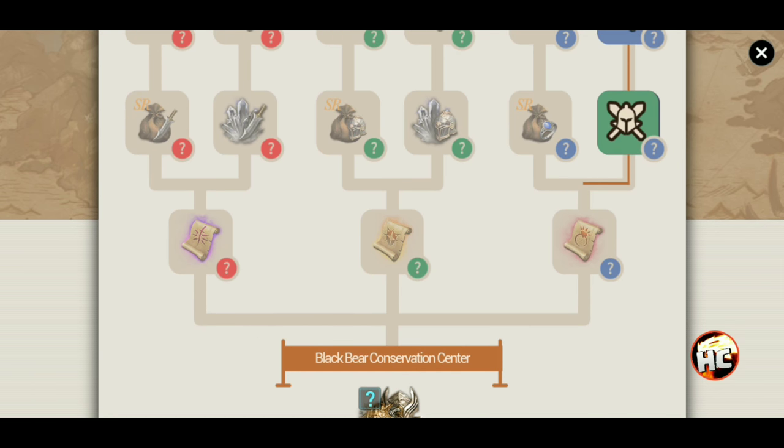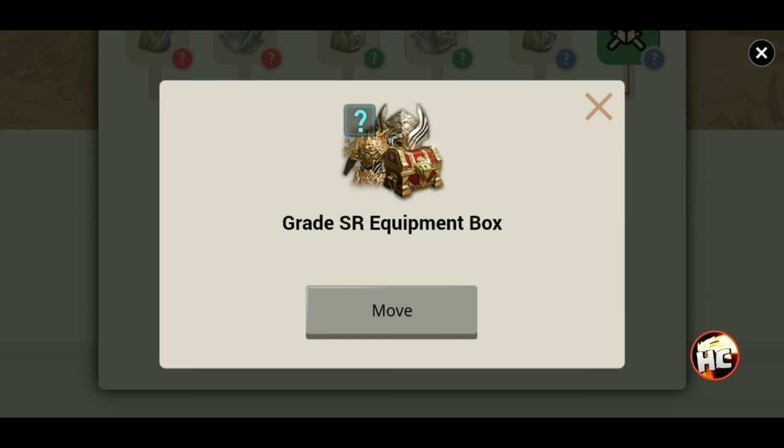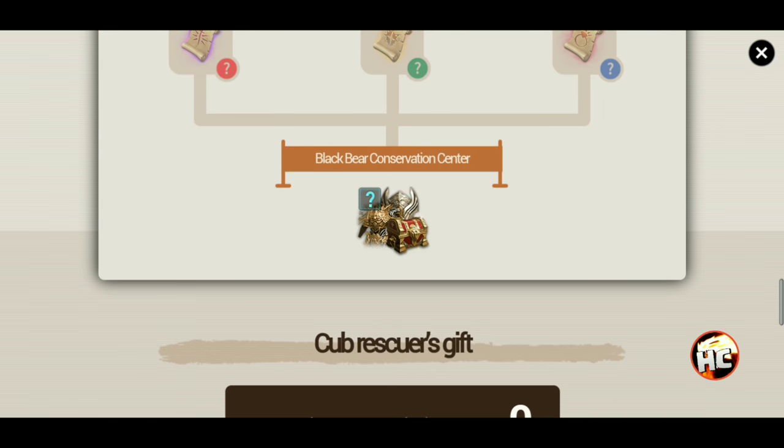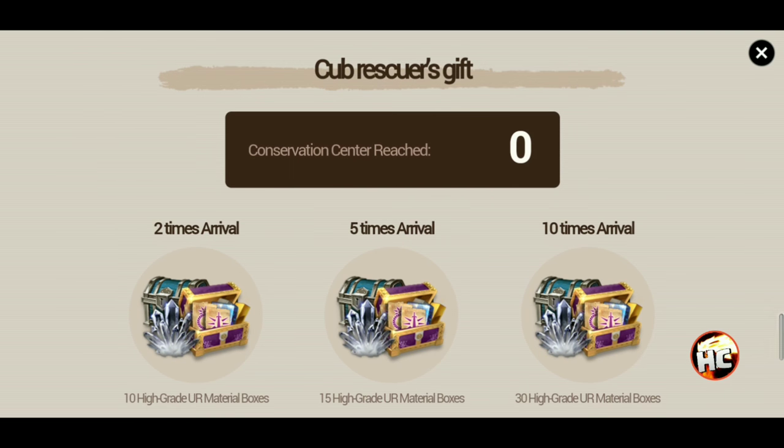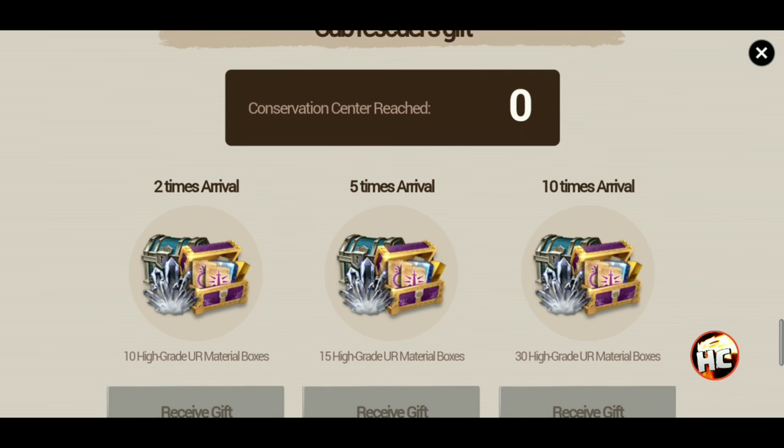Down at the end you get the blessed scrolls, and every time you complete a loop you get an SR equipment box, which will be great for salvaging for UR. Your two, five, and ten times through, you're going to get a bunch of UR boxes, which are going to be really helpful for all your UR stuff. Looks like there are some recipes in there, a lot of scraps, probably some rift recipes — so that'll be really good.